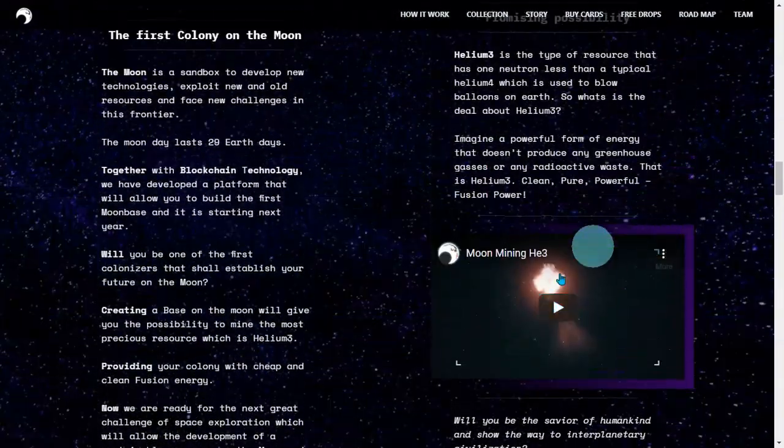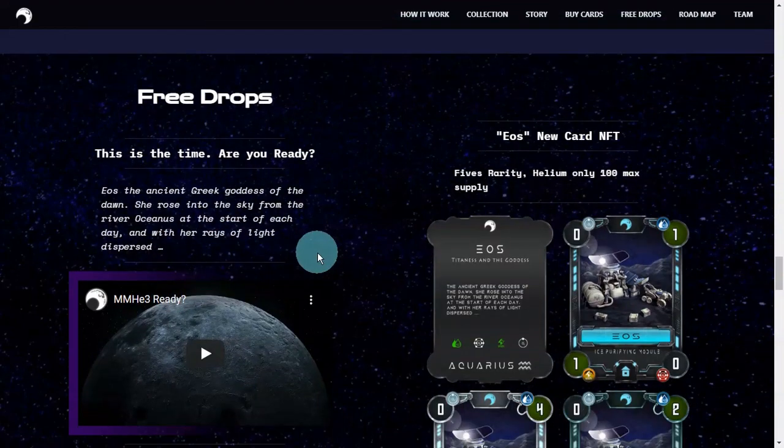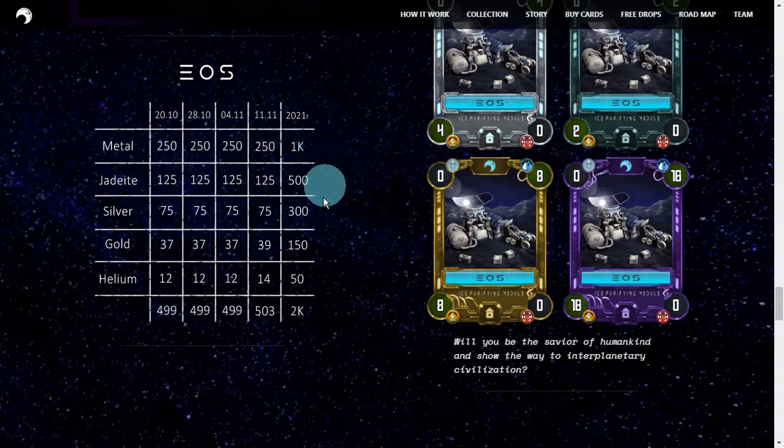This is their trailer. The free drops — this is what I was telling you about. EOS: the ancient Greek goddess of the dawn, she rose into the sky from the river Oceanus at the start of each day, and with her rays of light, disperse. That's their free drop short explanation. Here's the EOS table sheet.